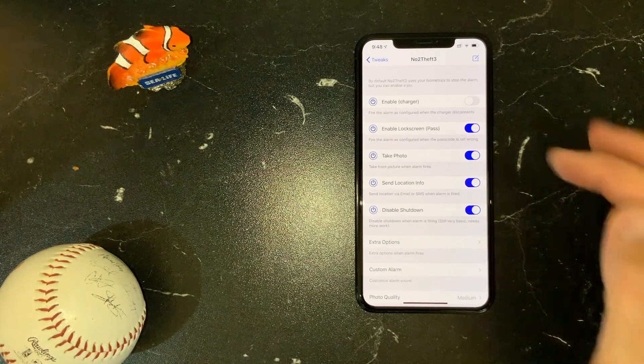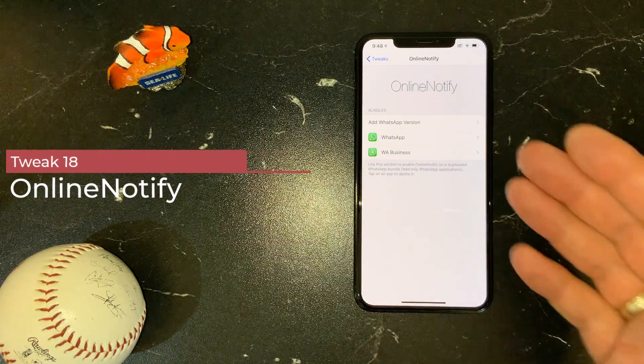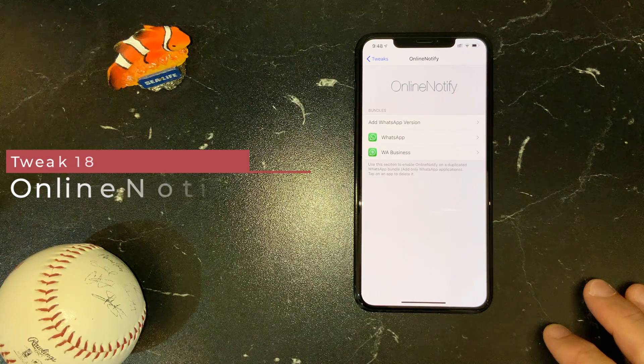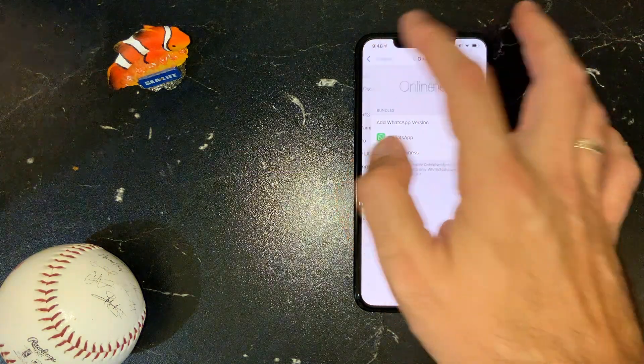No Theft 3 — I've shown it many times. This tweak, if I lose my phone, will disable shutdown, send me location info, and I can even get a picture of whoever took my phone. Online Notified is an extension for WhatsApp which gives you the option to see when your favorite contacts are online.